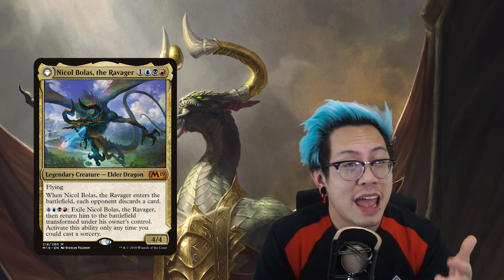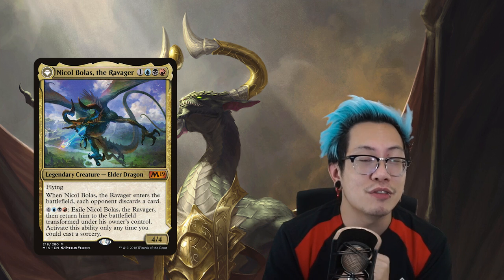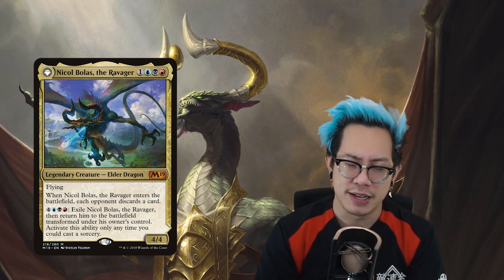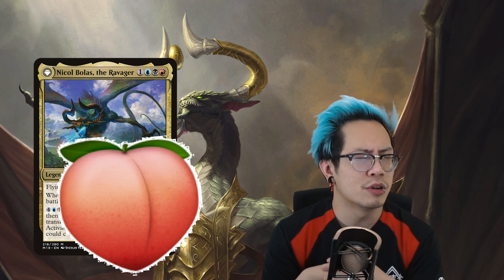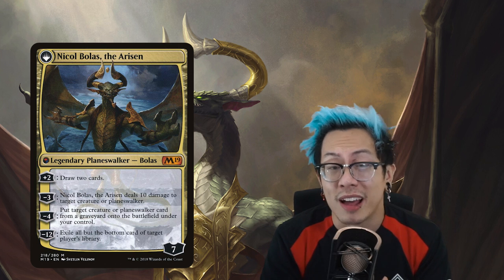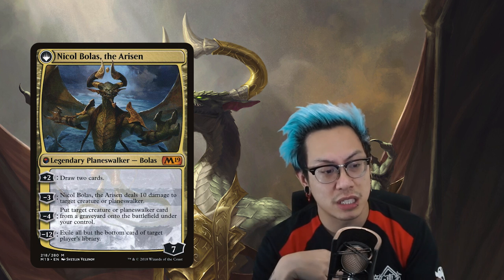When I saw this in M19 I loved everything about it. It was really good in 60-card formats. In Commander, everybody has to discard a card — and what better than to minorly inconvenience people at the pod and then make you pretty much arch-enemy instantly. Nothing is more Grixis than that. This is the perfect Bolas. He's cheap — he's not 50 mana. On top of that, let's talk about that backside — this Bolas has a dump truck.